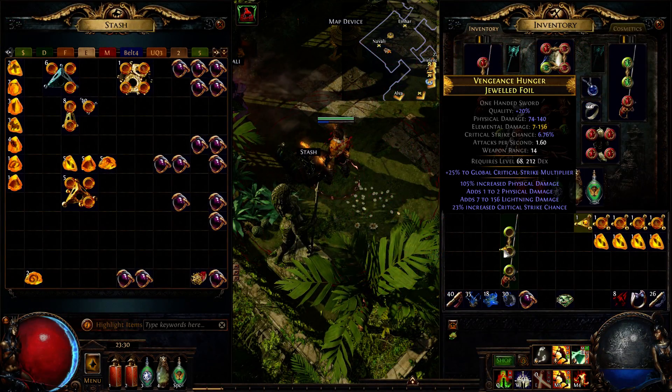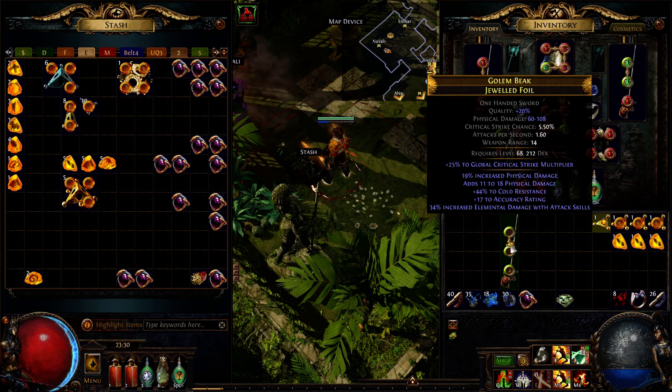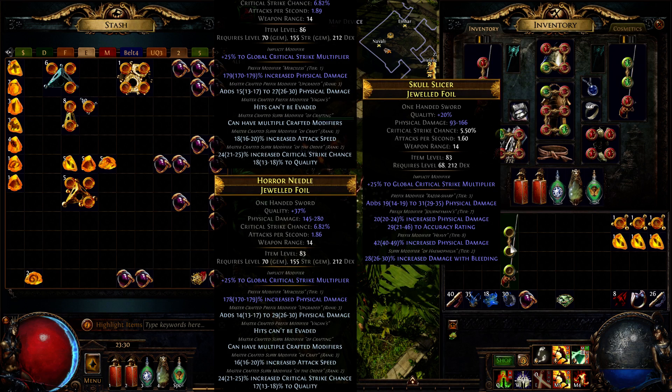For this video, I first used 10 single Jagged Fossils, then 4 combined with Corroded and Prismatic Fossils, and at the end had one try with 4 Fossils where I added Sanctified Fossil. All this was without getting any good crafting result.